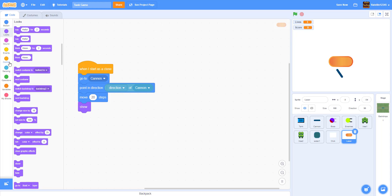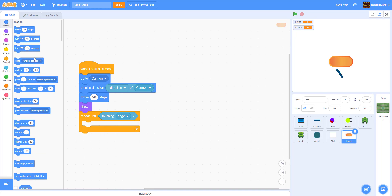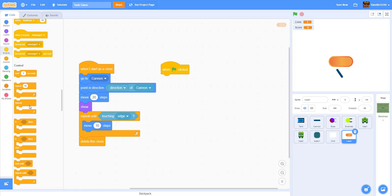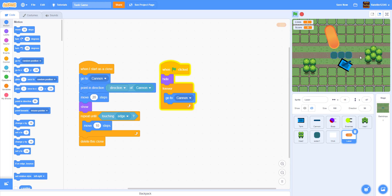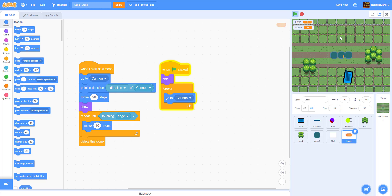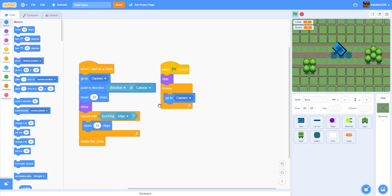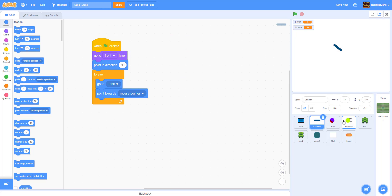After showing, repeat until touching the edge, moving 10 steps each iteration. Once it hits the edge, delete this clone. On green flag clicked, hide and forever go to the cannon. Resize the laser to size 10 — that's a perfect size. Now you can see you can shoot lasers by clicking and move around.